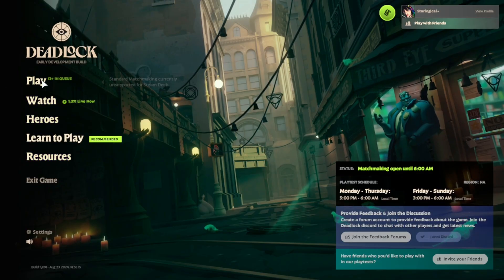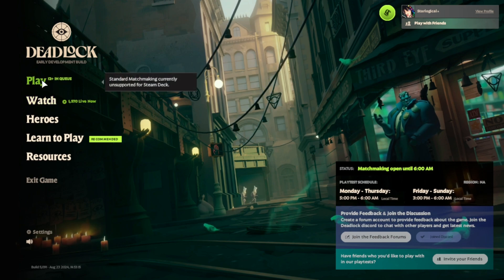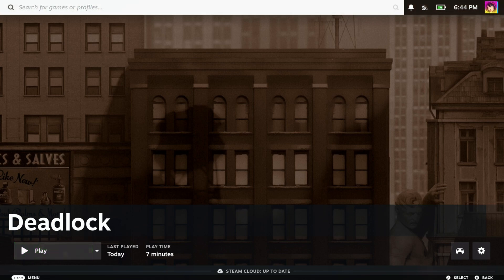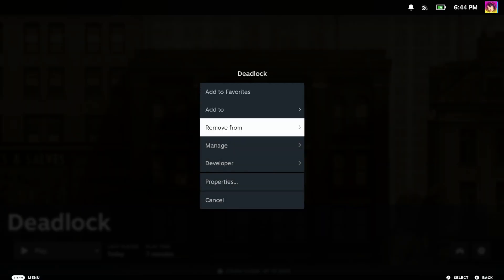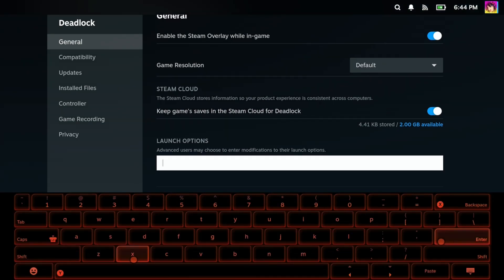Valve explicitly doesn't let you into matchmaking if you're running this on a Steam Deck, but there are ways around this — built explicitly into Steam by Valve. Before you launch the game, you'll want to click on the cogwheel, then press Properties, and then type this into launch options: SteamDeck=0.